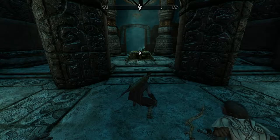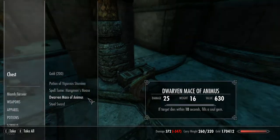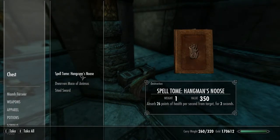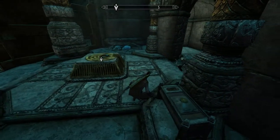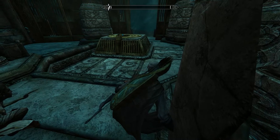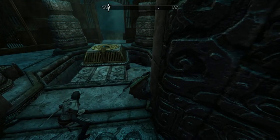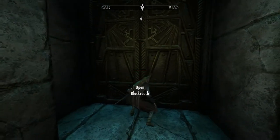There are scholars in Cyrodiil who have dedicated their lives to solving the mystery of the Dwemer. Chest - gold, 200. Oh I've got to try that spell - hangman's noose. I've already got that enchantment, but worth taking I guess. Okay, activate the Dwarven mechanism and the stairs drop down. Okay, activate the Dwarven mechanism.